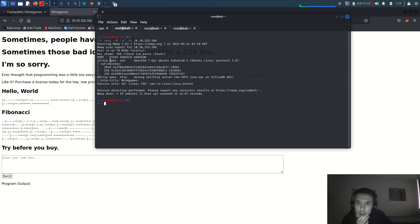The Nmap scan is done. Port 22 is open for SSH. Another important port — let me check port 80 using HTTP protocol — shows Go-lang net HTTP server, Go IPFS, JSON RPC for InfluxDB, and a REST API.